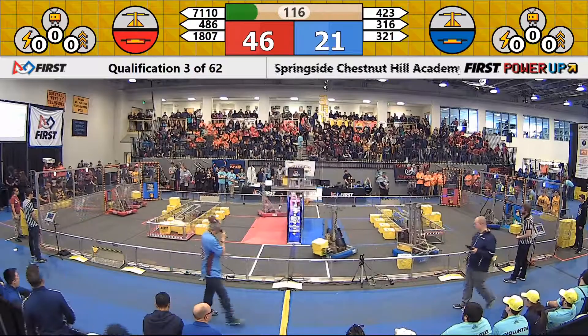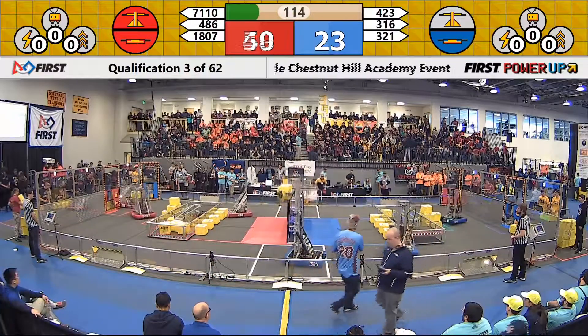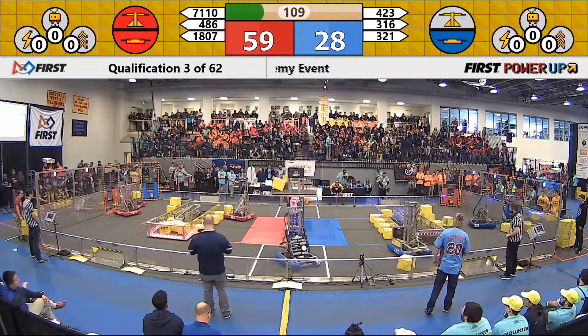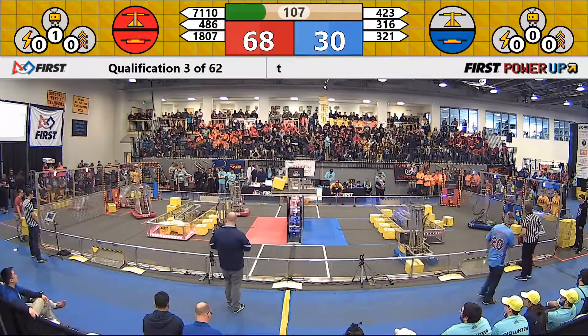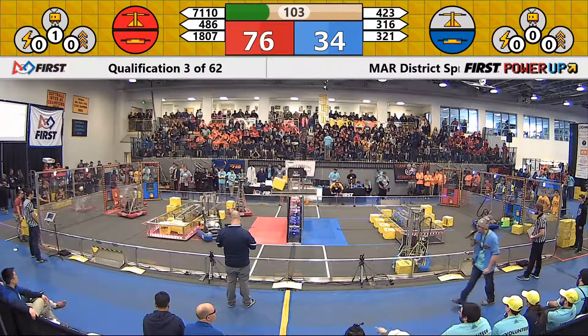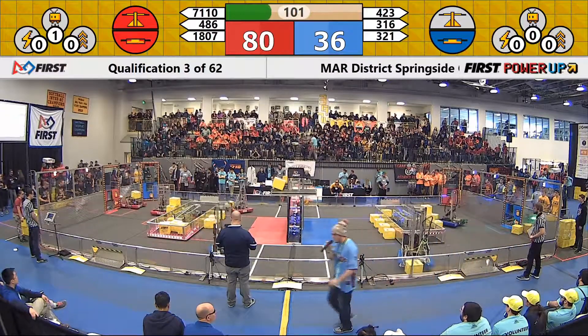And that first cube is up and in, giving them control. And Team 316, that's the Lunatex, looking to match it, and it is up and in. Team 321, that's the RoboLancers of our Blue Alliance, getting those cubes into that exchange. It's 1807 on our Red Alliance, that's Redbird Robotics doing the same.